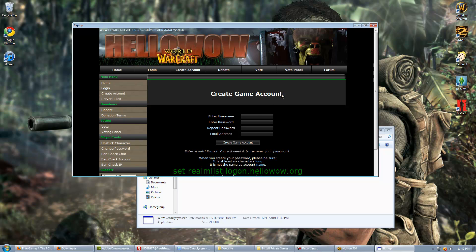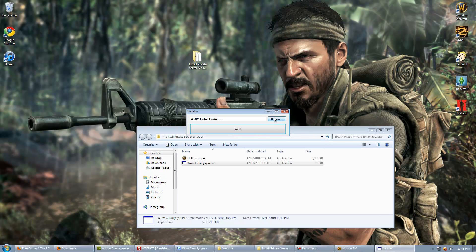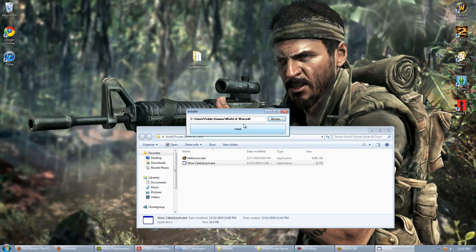It'll take you to a website, which is where you sign up. You can sign up — just go ahead and sign up, make your account, then hit 'Create Game Account.' It'll ask you if you're finished signing up; hit yes. Then go to your WoW install folder. For Windows 7, it's normally Computer > C Drive > Users > Public > Games > World of Warcraft. Click on the World of Warcraft folder, hit OK, and hit Install.